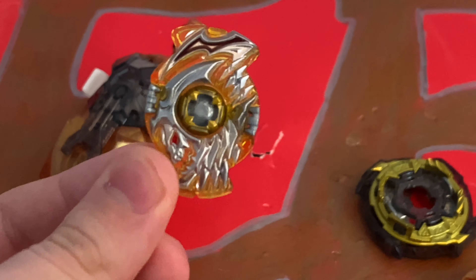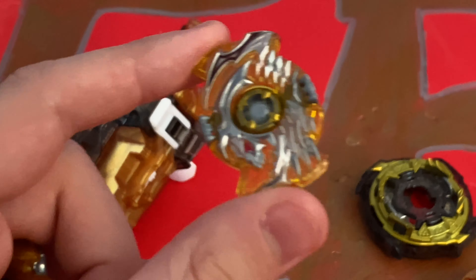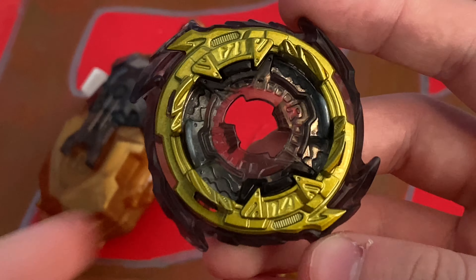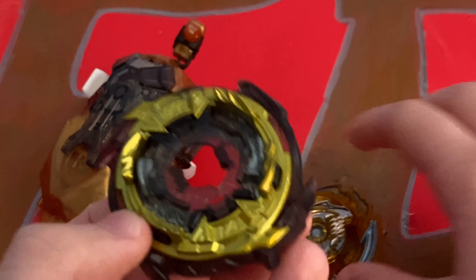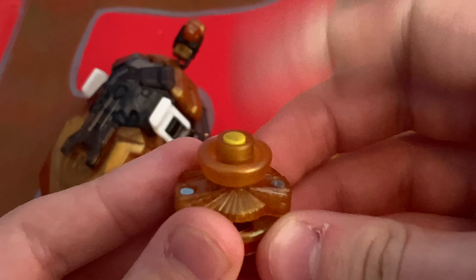The Deathscyther chip is from a random booster — the Hollow Deathscyther random booster. For the chassis, we're using 1A. I like 1A for attack, especially on Hollow, and it's black and gold, so it fits the color scheme pretty well.